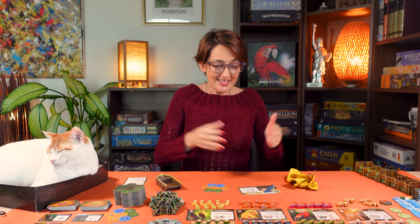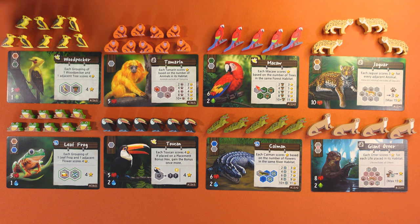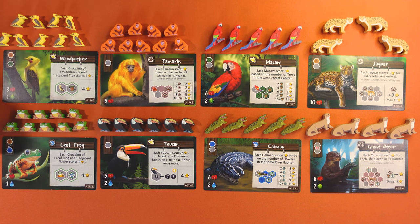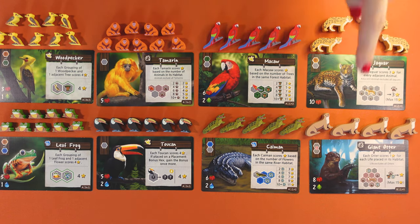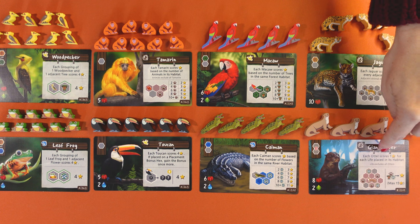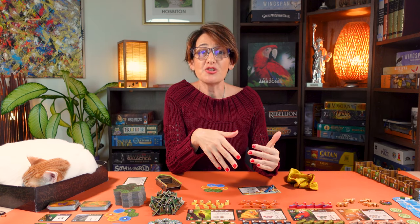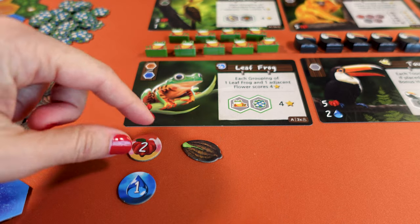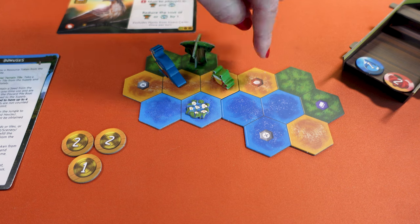Finally you can use tokens to place an animal in your jungle. The cost is on the bottom left and always costs fruits, sometimes also water or leaves. You must also check the type of terrain required. Small animals only require one hex: for the leaf frog you can choose between marsh or water, for the woodpecker between marsh and forest, and the toucan and tamarin go anywhere. The other four are large animals needing two hexes: any hex plus a water hex for the caiman, a forest hex for the macaw, and a marsh hex for the jaguar. The giant otter can be on any two hexes of the same type. Each animal brings its unique way to score points. Pay the cost in tokens or seeds, put the tokens in your discard boat, return any seeds to the supply, take one meeple of that animal, place it in your jungle, and collect any bonus immediately.